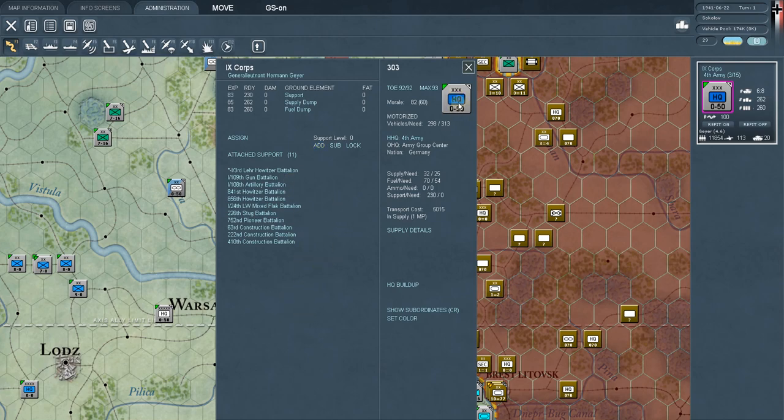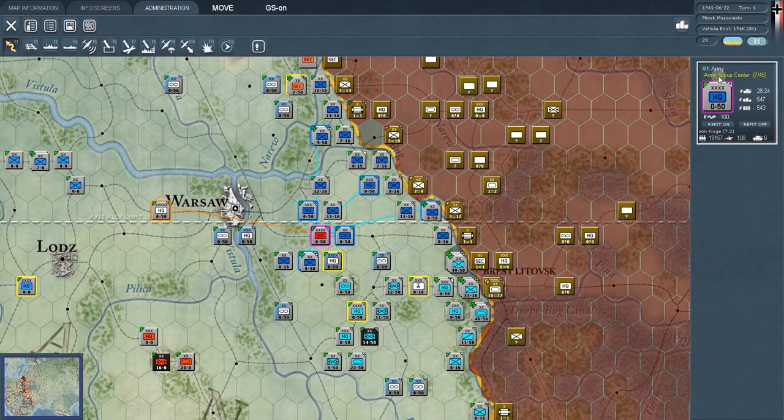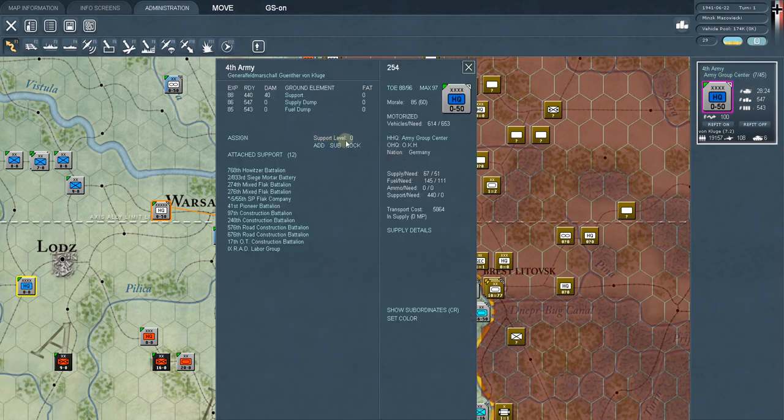Once you have things the way you like at the corps level, you can hit 'lock' and these units will no longer move around during the logistics phase. During the logistics phase, the game takes any excess above the support level and moves it up one level, then looks at the needs below and sends things down. For example, if support level is one but a corps has two howitzers, the excess goes up to the army headquarters.